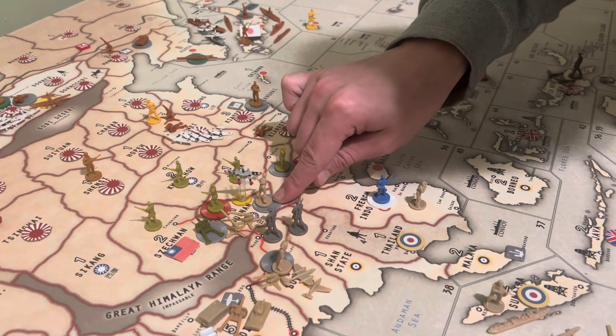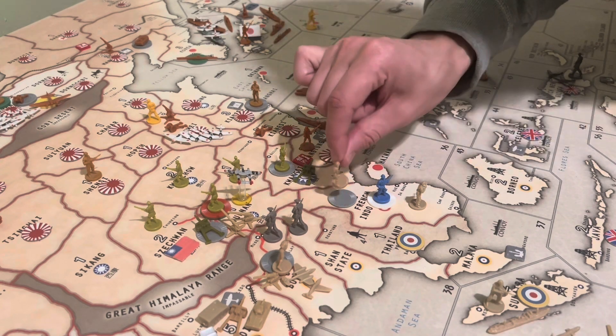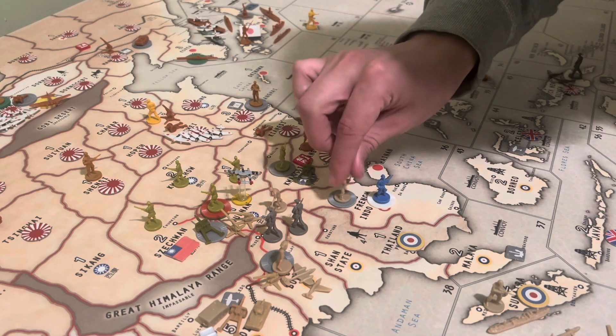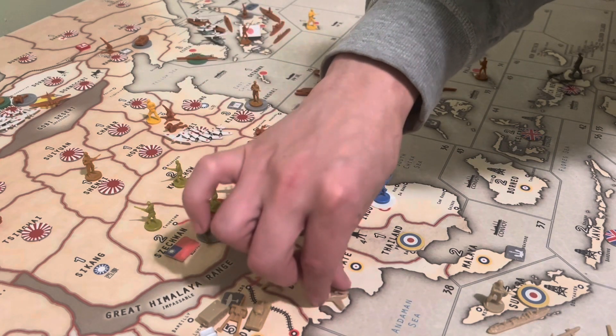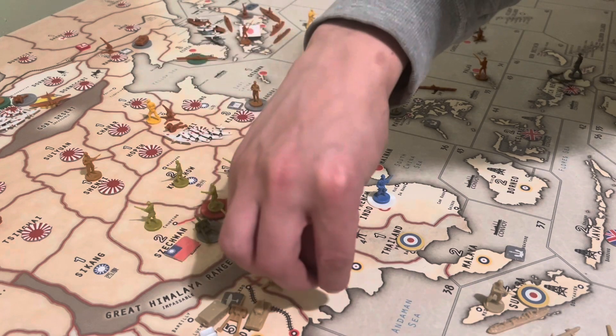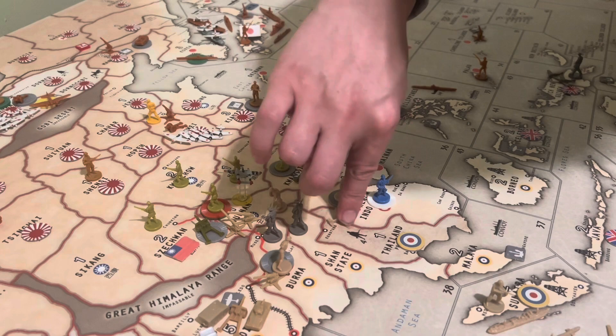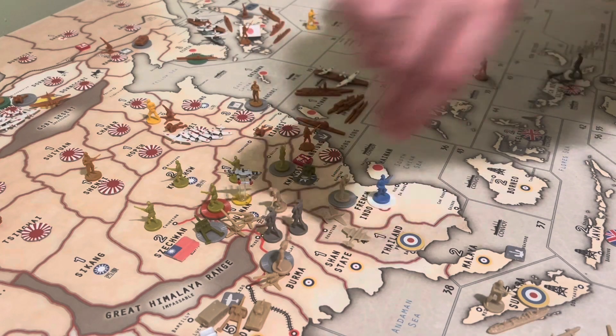I'm going to bring one infantry from Yunnan, and he's going to go into French Indochina. And then two fighters from Burma — they're going to go one, two, they're going to have two movements left, and they're going to also go into French Indochina.